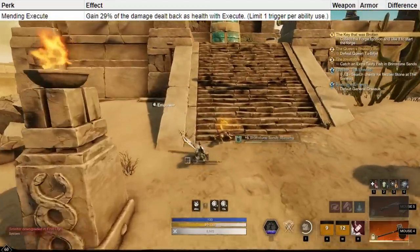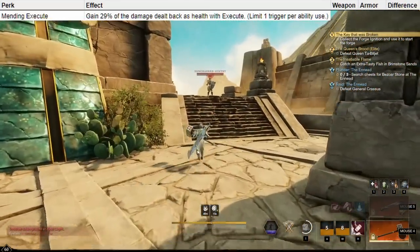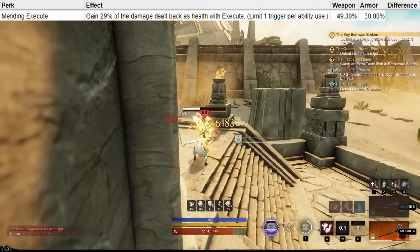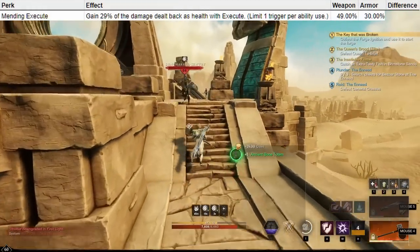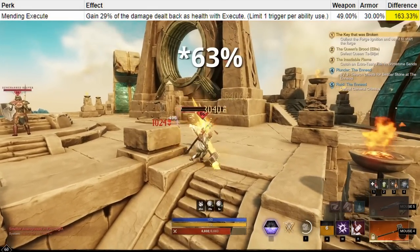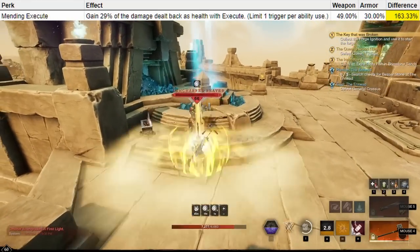Mending Execute gains some of the damage dealt back as health with Execute — 49% on the weapon and 30% on armor. Having that healing is a nice little bonus for the handful of people actually using Execute now that it's sped up, but I don't think it's worth putting on your weapon for just a little bit more healing from one of your attacks. Even though it's a 61% increase, other perks like Transient Recovery or Leeching on your ring do this job a lot more effectively.